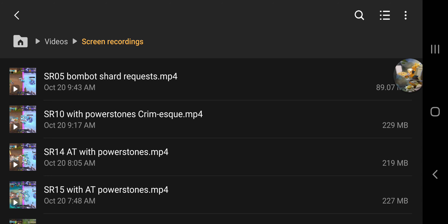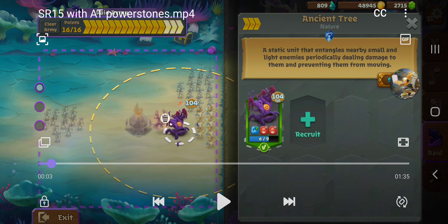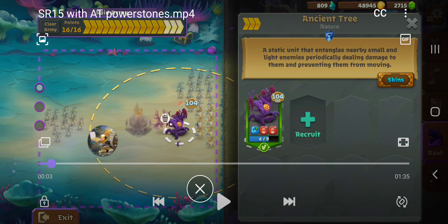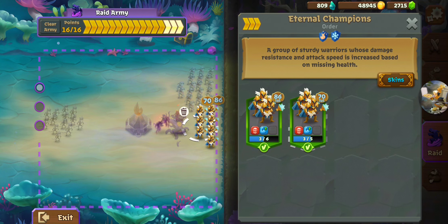We'll start with the big boy, SR15, and this is going to run through the power stones. You'll notice I've got the double execute on the tree. The reason I put it on the tree instead of the phoenix is because while the phoenix has the capacity to hit more units, the tree has a faster attack speed. So it's going to tick more often, which means the moment units within its grasp hit 30% health, they're going to die. The tree can hold onto 15 units at any given time, and while the phoenix might hit more units in one shot, there's a much longer cooldown on its attack speed. That's why I put the double execute on the tree.